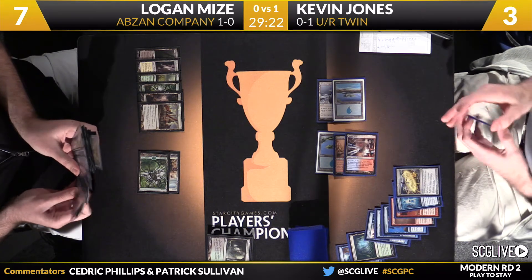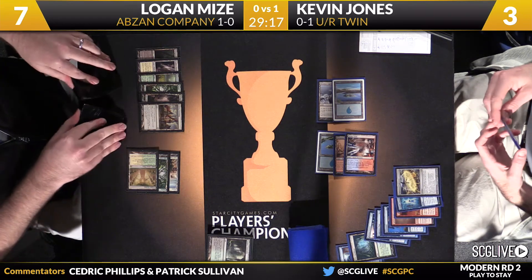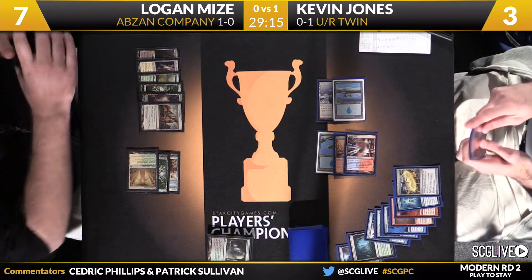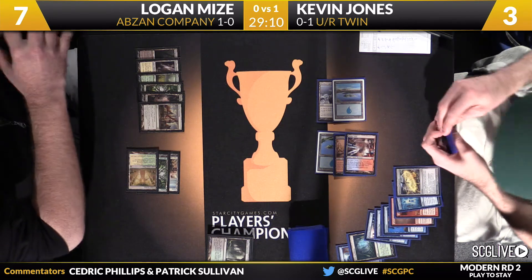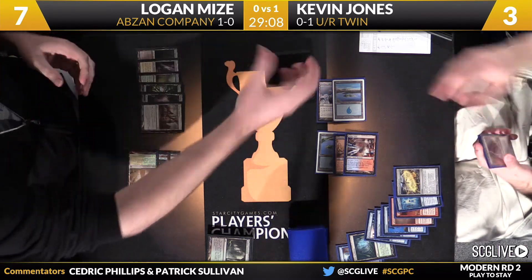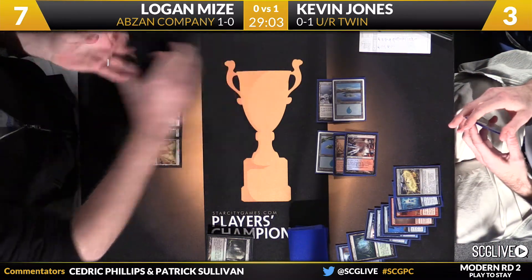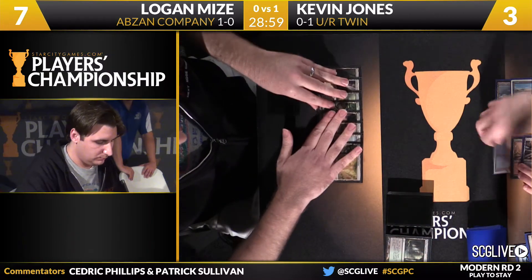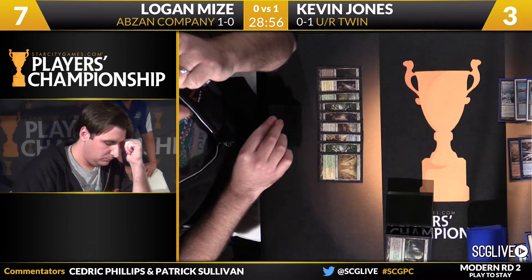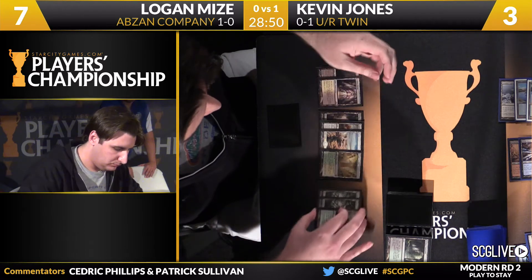Jones is just crossing his fingers hoping Logan misses for one turn. If he does, Jones has a great opportunity to take over this game with Karanos. There are not a lot of misses in Logan's deck right now — any creature is a problem, every creature is good. But if he misses, Jones can take over. Most spells are pretty good too — Chord of Calling, Collected Company. Logan is reaching for some mana here. Jones still has a Bolt in his hand, so he can answer a lot of threats Logan can pull off the top. And if Jones can pair a Bolt with land number six for Karanos, that's also a very good route.